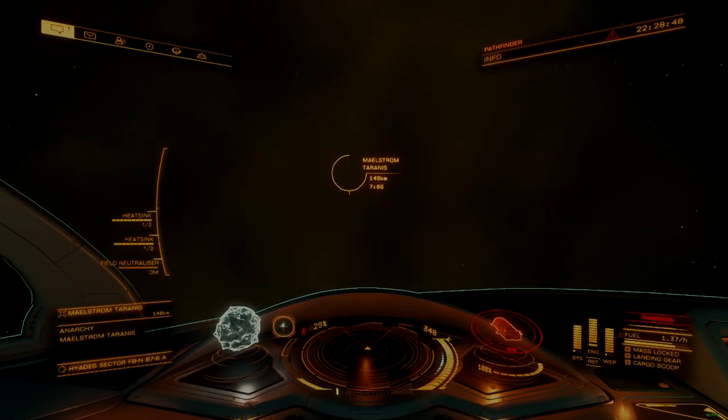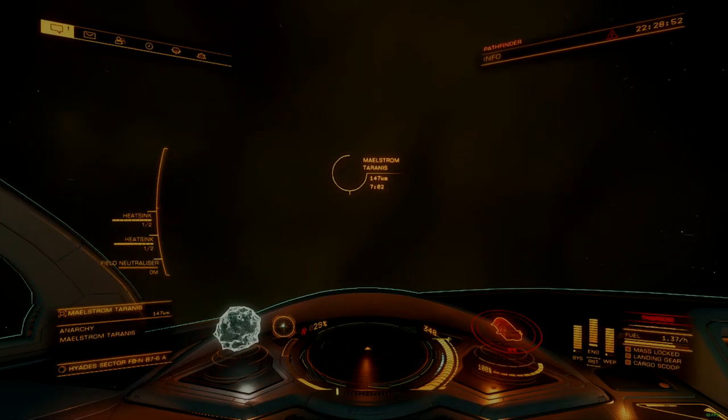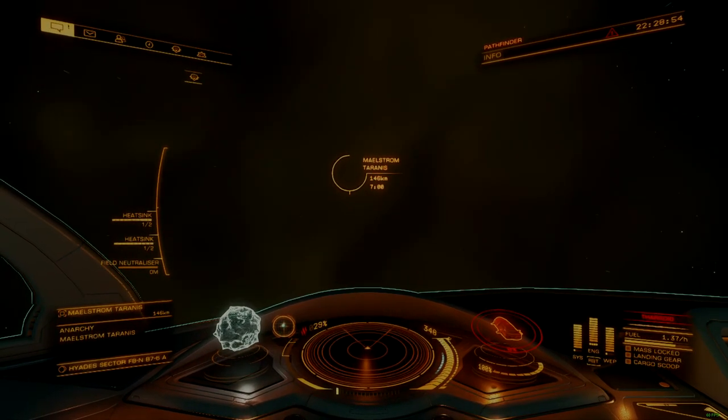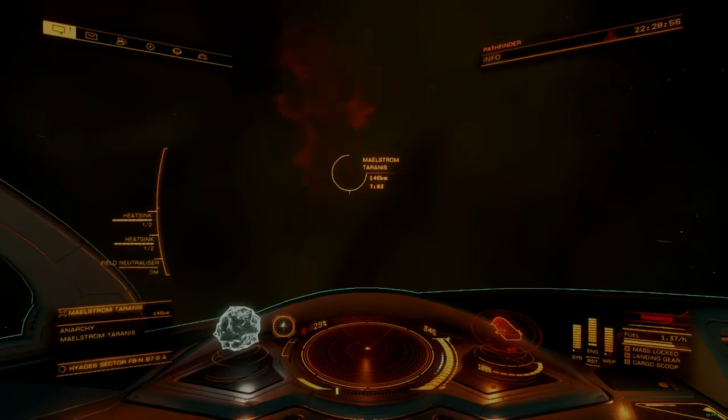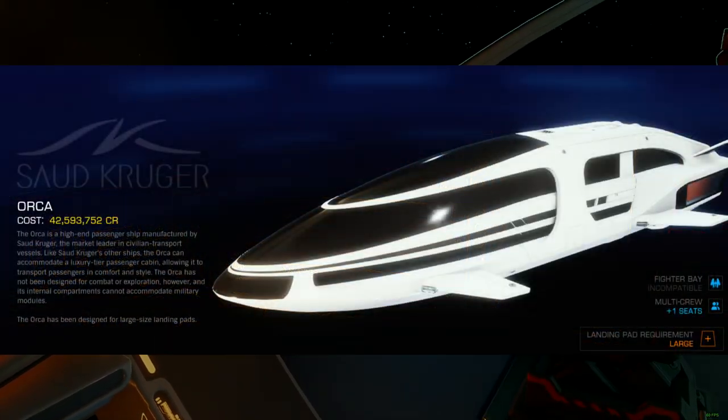Maelstroms are a bit of a chore to deal with, especially for newer players, as their highly specialized environment demands a more unique approach to ship construction. On that note, meet the Caustic Pathfinder, an Orca designed specifically to accommodate these locations.